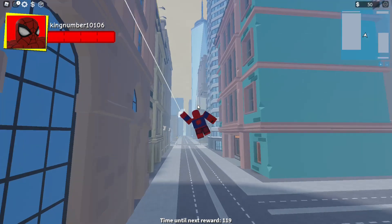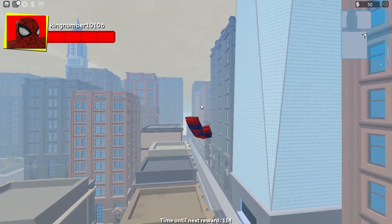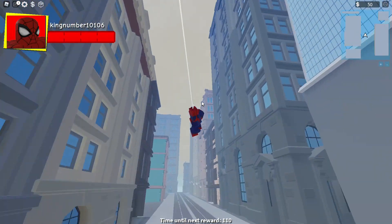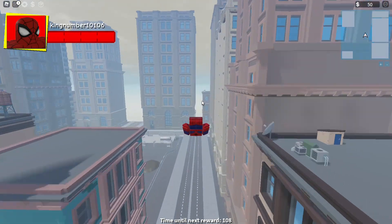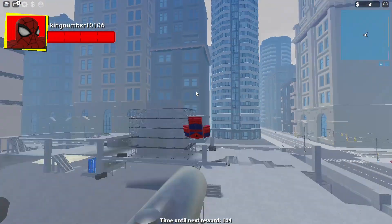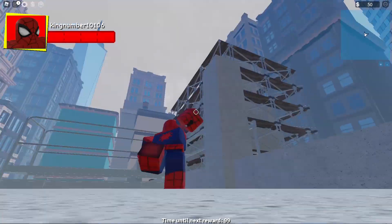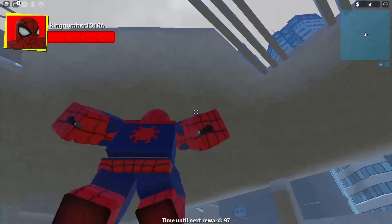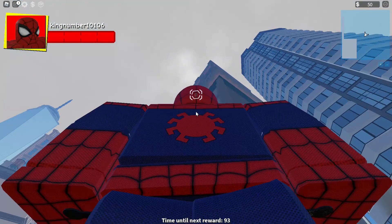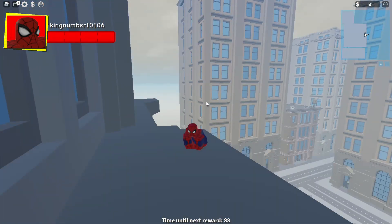The controls are basically easy - swing to swing, F to push yourself forward when you swing, and T to web zip. Most Spider-Man games have it as T for some reason. When you see something, you press T and it'll just zip you onto it and get you into Spider-Man position, which is really cool.